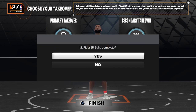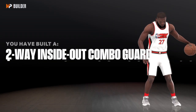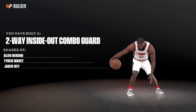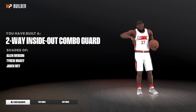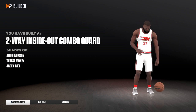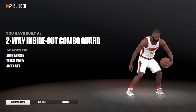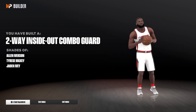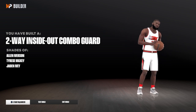For takeovers, we have big lock, playmaking, and finishing — choose what you want. I'm just choosing something for the video. And I do not clickbait — here we go. We have a two-way inside-out combo guard with Allen Iverson, Tyrese Maxey, and Jaden Ivey comparisons. I really like those comparisons. Hit that like button once again, hit that subscribe button — let's get this channel to 900 subscribers. I might start creating three videos a day to get more content out. I'm out of here — charge!